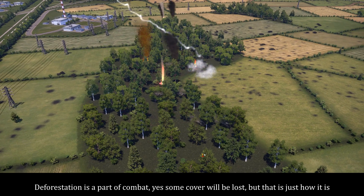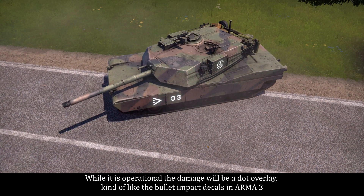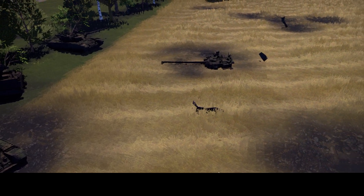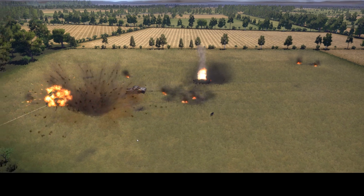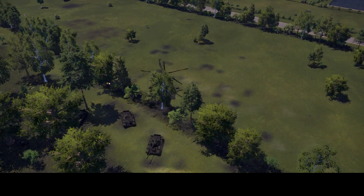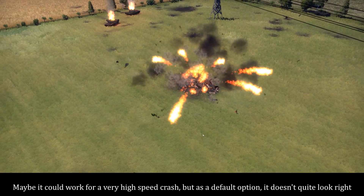Deforestation is a part of combat — some cover will be lost, but that is just how it is. Now onto the vehicle damage, it's very simple. While it is operational, the damage will be a dot overlay, kind of like the bullet impact decals in Arma 3. And when it explodes, for the most part, the visual damage will just be a burned overlay. In some cases I have seen tank turrets come off. The main visual difference will be the explosion on the fatal hit and you do have some variety there. As for the helicopters, the aftermath is not great — you have most of it turned into generic rubble with a few parts sticking out. Maybe it could work for a very high speed crash, but as a default option it doesn't quite look right.